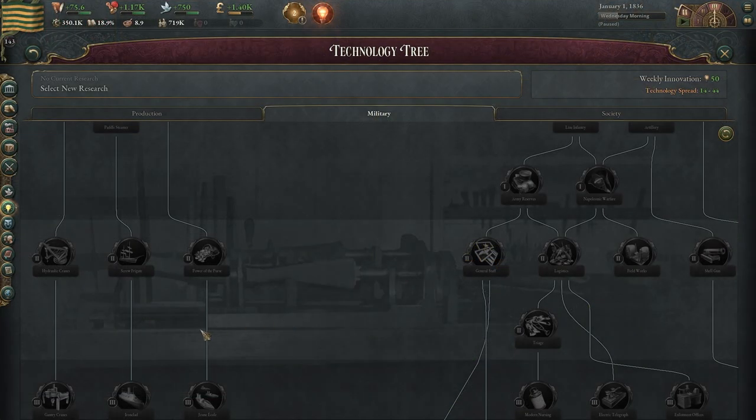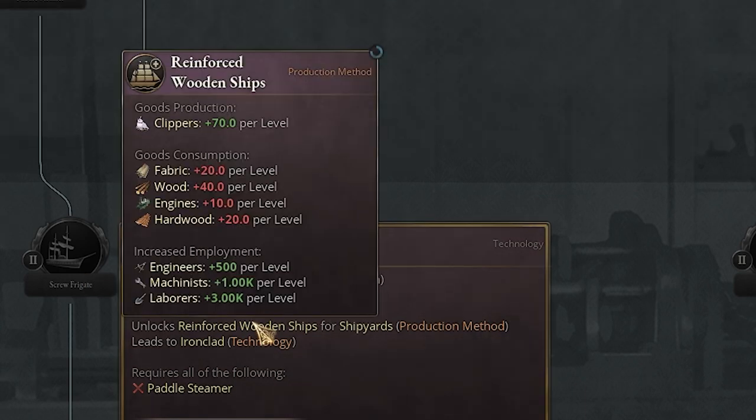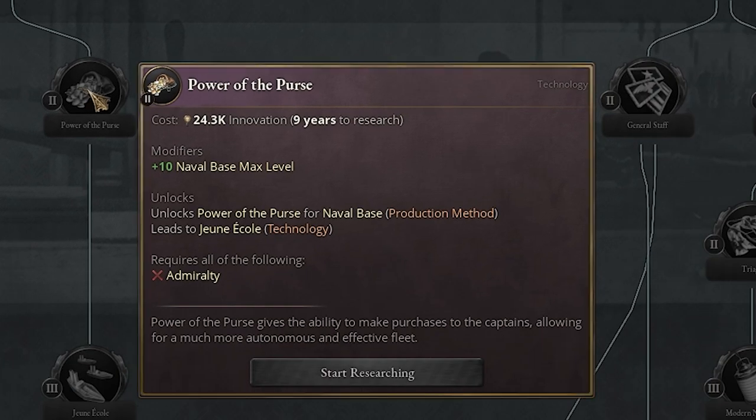For number two military tech, I would choose screw frigate. If you can afford it, reinforce ships is great because this is another production method where you can get a ton of clippers, but it costs engines as well as hardwood. So early game it's really not feasible for a lot of nations, but if you can, this is very good. So most likely the purse is the one you're going to have to choose as your number two.